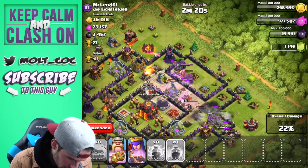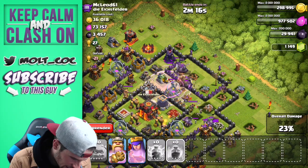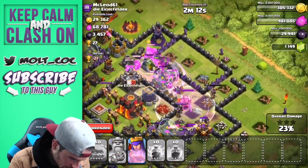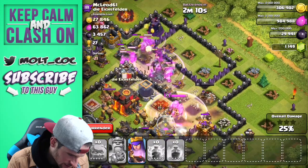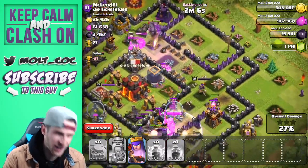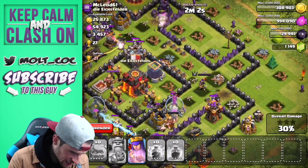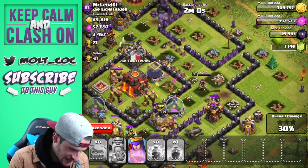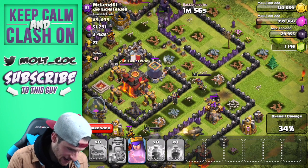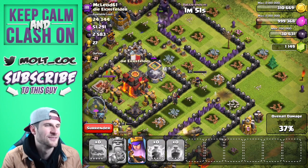Our queen — no, queen, please go inside the base. Yes! She's going in. I'm using the king's ability right now. Queen, don't go too far — I want that dark elixir. At least the barbarians are heading into it. Come on queen — yep, yep, yep — after you take that out, please head toward the dark elixir. Yes!